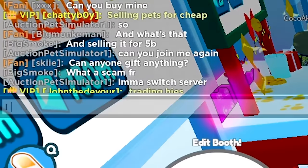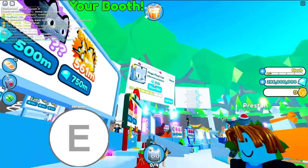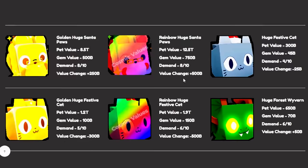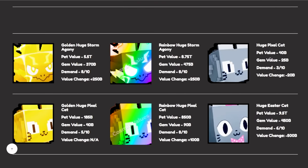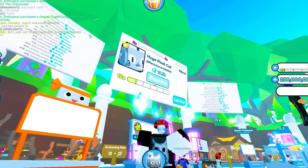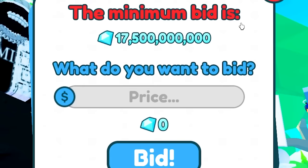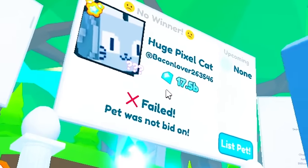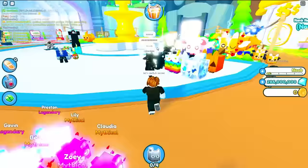I love sundays and scary cats — please buy this so I can finally go to the auction! Looking up the huge pixel cat on Cosmic Values, it's worth about 25 billion gems. The minimum bid is 0.5, so at 17.5 billion it would have been a great value. But no one in the server wants to bid.